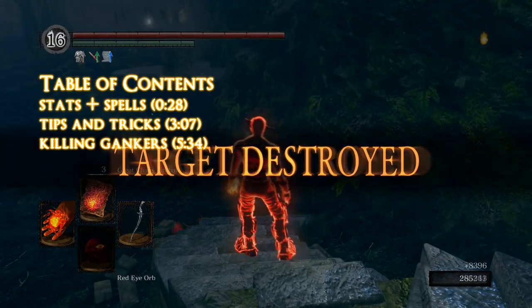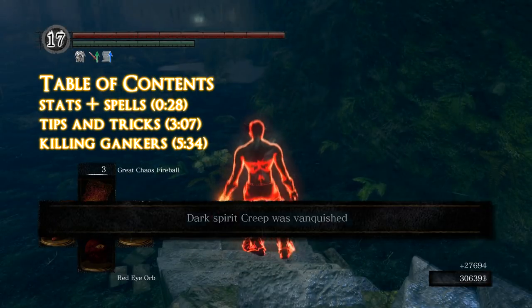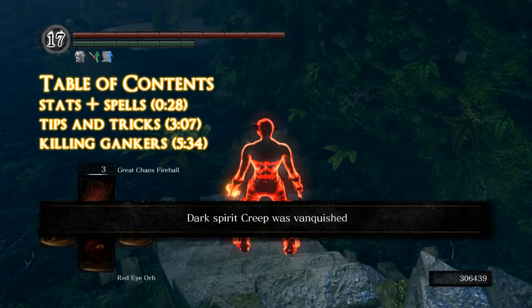I'm gonna first talk about the build itself, both the stats I have and the spells I chose. Then I'm gonna show a couple of good techniques you can be using on the build, and lastly commentate over several anti-ganks.